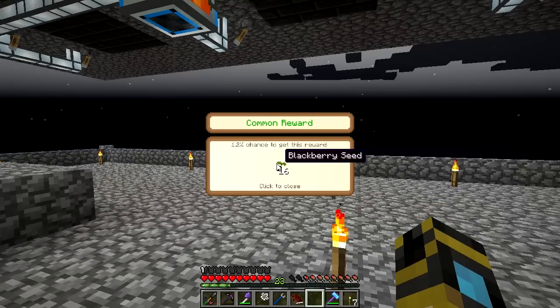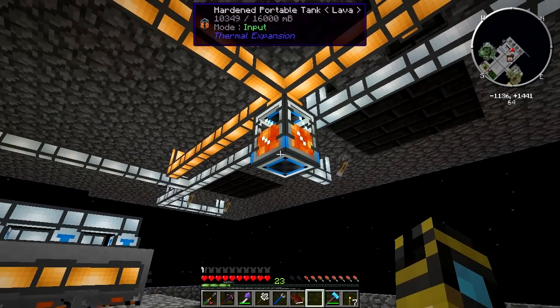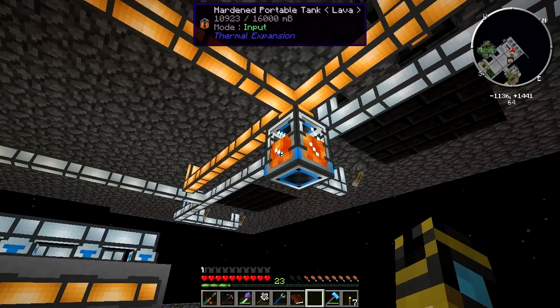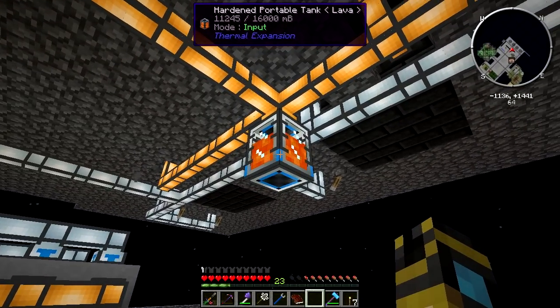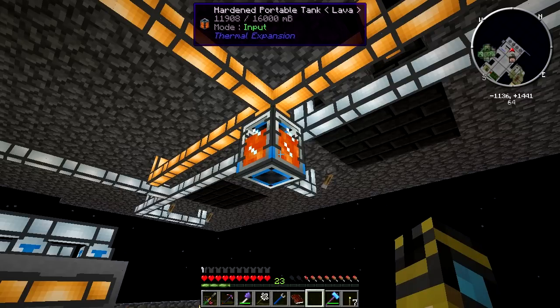Here goes nothing. Cross your fingers for something good. I got a rare reward — I got the apiarist's armor set! I got blackberries. That's actually going to be really helpful when we get to bees. That's really helpful when we get to bees. I'm starting to get decent things. I see the tides have turned.